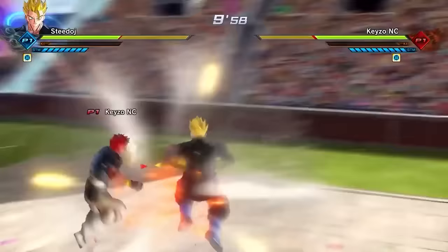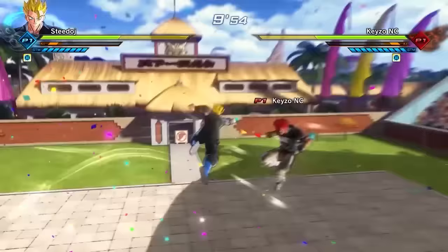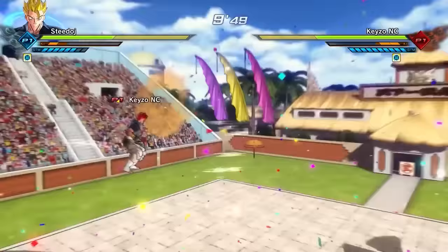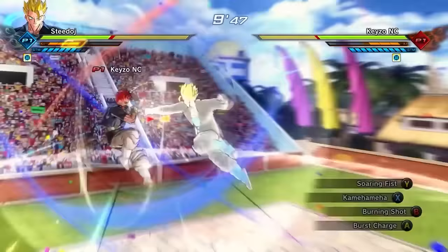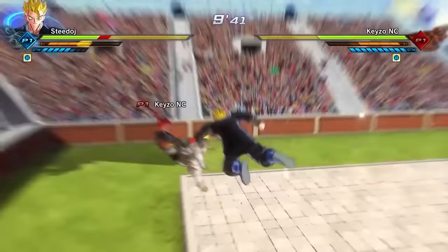In Xenoverse 2, if you shoot a ki blast, you can either wait for it to hit your enemy or wait for it to not hit the enemy and still go in and be completely fine — because you recover immediately. It's going to stun the enemy, and even if it doesn't, if the enemy tries to block it, they get stuck.